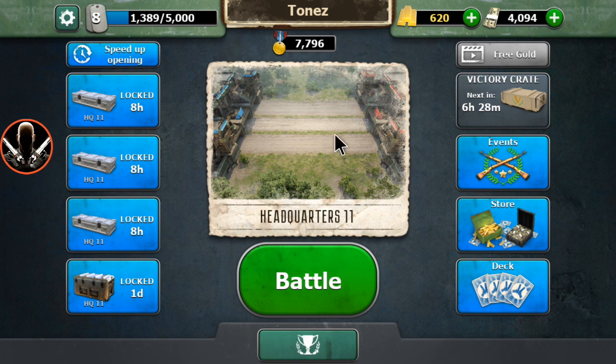Because the low-star decks will give you a fast win before your opponents release the high-star cards, like the rocket launcher.